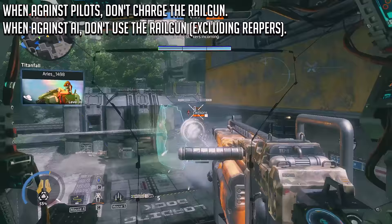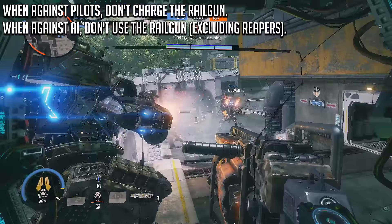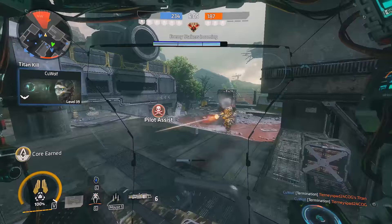With that said, charging the Railgun to be used against enemy pilots is nothing short of a complete waste of time, as an uncharged Railgun is still going to kill them in one hit. And avoid using the weapon against AI — excluding Reapers — as the Railgun just isn't fit to deal with the AI and their hoarding mentality.